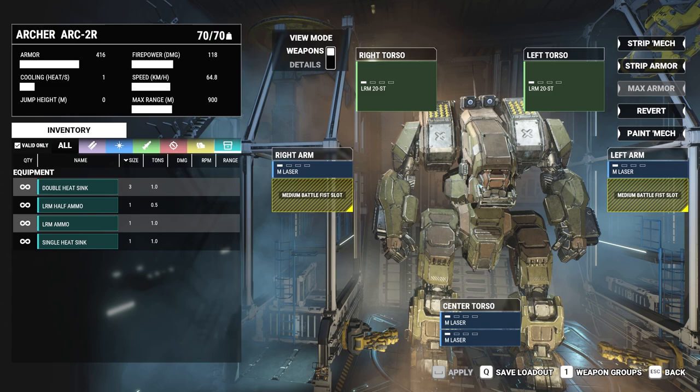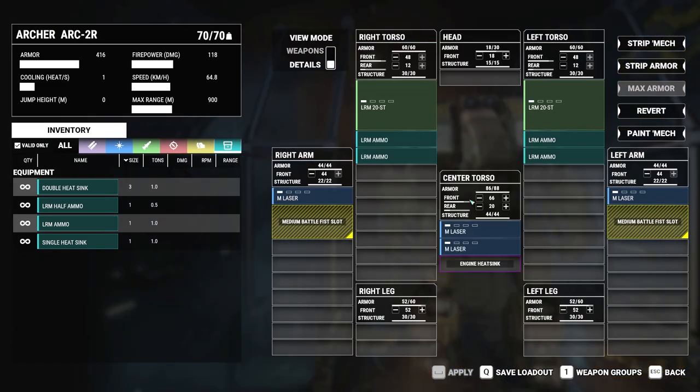Here we are in the mech lab. Click details and you'll see that this mech doesn't have any extra heat sinks, and that's why it overheats so easily. If you're going to fire two LRM-20s, you've got to have heat sinks. Otherwise you lose your DPS — it may sound like a lot of missiles, and it is, but once you overheat you can't shoot without shutting down, or if you override you suffer internal damage. Either way, your DPS is going to tank, so this is what we're going to do to improve the model.